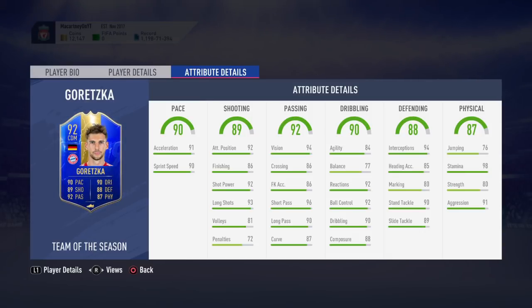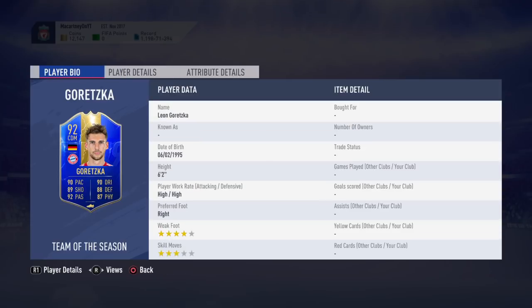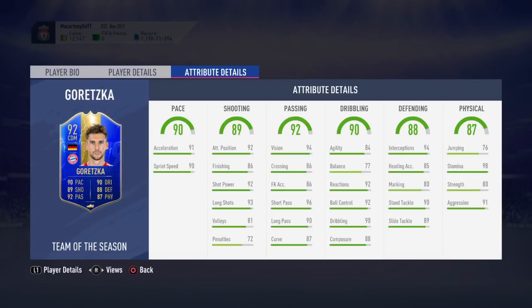His normal 83-rated card bosses the midfield, so I'm pretty sure this 90-rated card is going to absolutely dominate. Into the defensive stats — very important because you'll most likely play him CDM or center mid in a 4-1-2-1-2. He's got 94 interceptions, 85 heading accuracy, 80 marking, 90 stand tackle, and 89 slide tackle. Defensive stats are out of this world — interceptions unreal, stand tackle unreal. He wins headers in the air; this card is literally the perfect CDM.